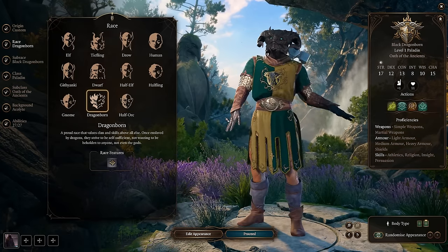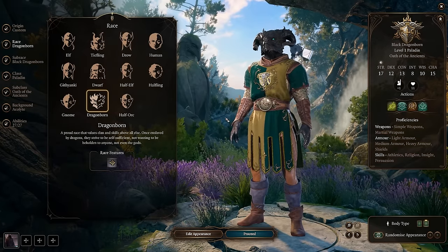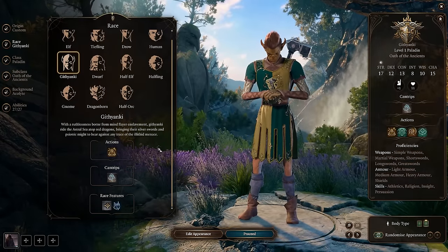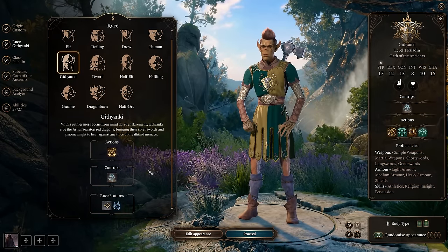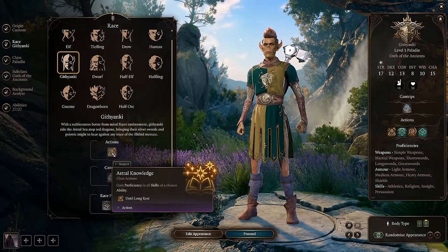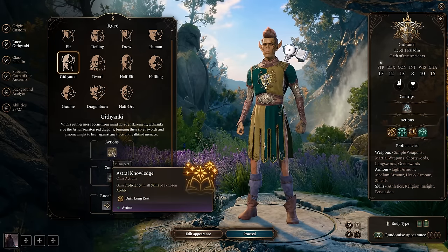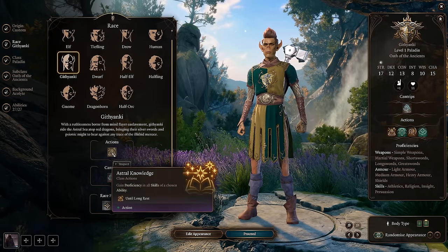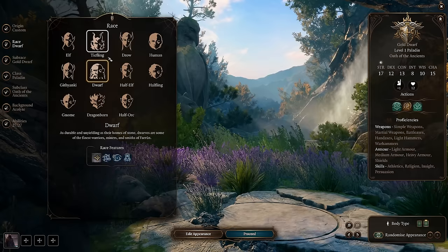Dragonborn are always fun to get access to a breath weapon, which will scale with your level and always be really good. I'll also always recommend the Githyanki because they have really great cantrips - Mage Hand, Enhanced Leap, and Misty Step. They also get Astral Knowledge, gaining proficiency in all skills of a chosen ability until long rest. So you could say, hey, maybe I want a little more Wisdom or Intelligence with Astral Knowledge so I can pass some of those harder checks. But again, go with whatever race makes sense for you - for this point of the video I'll use Gold Dwarf.